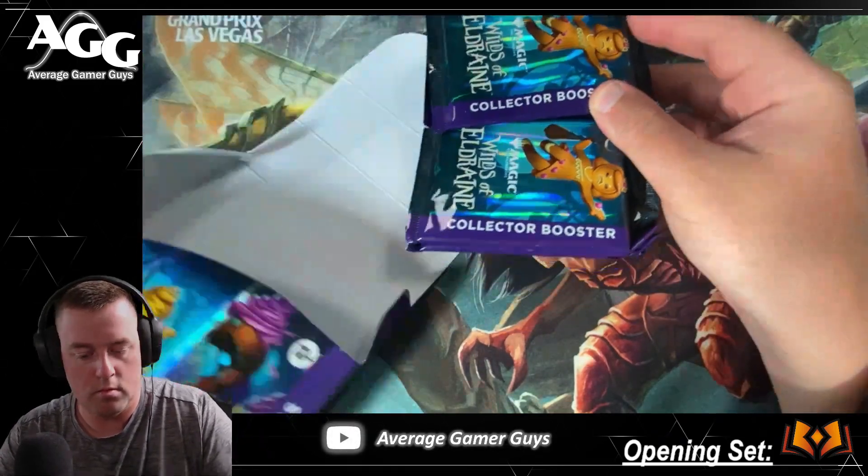No confetti foils, but that's okay — we found one, can't be too upset about that in our first box. This also feels like a pretty good box — I'm pretty happy with this. We'll take a look at the stack of other cards and see if there's anything else that jumped out. Hopefully you're enjoying some Wilds, hopefully enjoyed this opening. I'm gonna flash some socials — do that YouTube thing for us. If you're interested in MTG content, stick around — we've got some drafts, some sealed, some games on MTG Arena, and we're gonna be jumping into MTGO as well pretty soon. I've been Doc Average Gamer Guys — we'll catch you in the next one, peace!